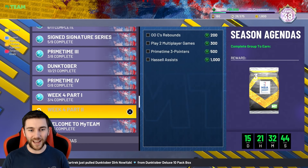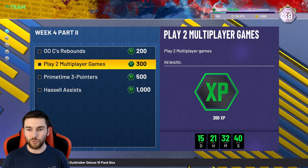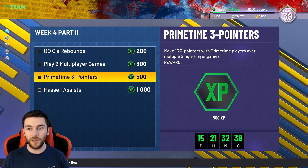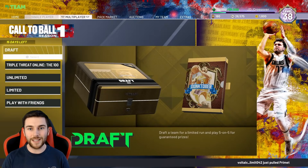XP today — we did have some new stuff. Week 4, Part 2: original owner center rebounds, two multiplayer games, 15 threes in primetime, and 20 assists. The token reward is Trenton Hassell.